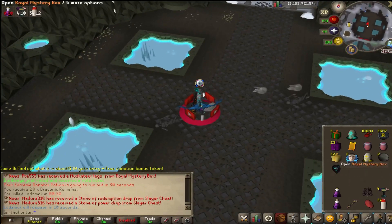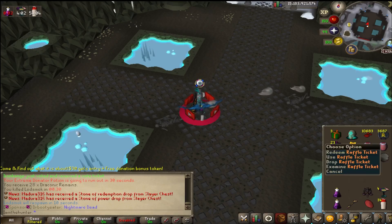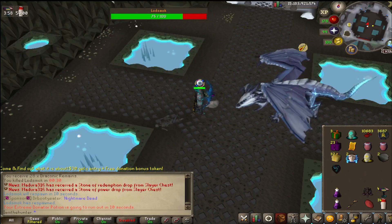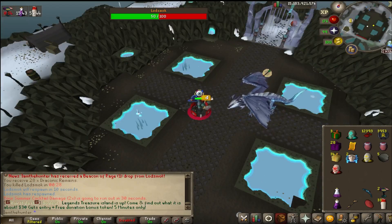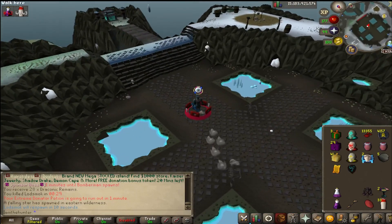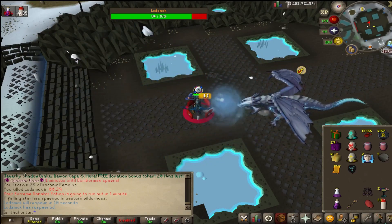Two hours in and the inventory is looking fat. We have a really good stack of royal mystery boxes, a lot of draconic remains, and a lot of raw cash. We also got the Trunks of Savage and the Toxic Rounds, which are really good — not a collection log item sadly, but it is what it is. Coming in with a Beacon of Rage as well — pretty useless, I didn't need it, but hey. This inventory is looking beautiful; I love this boss.